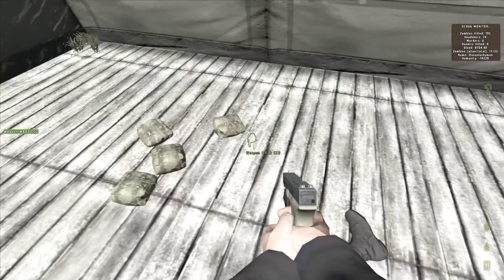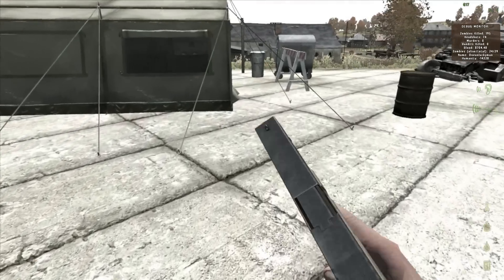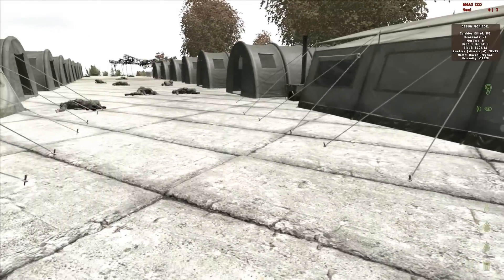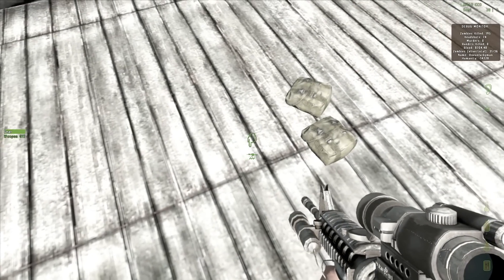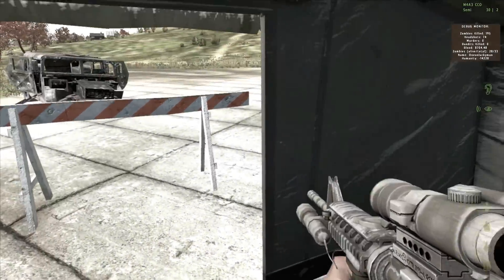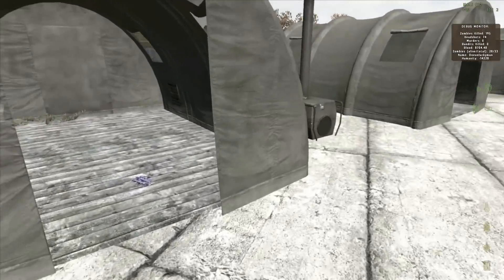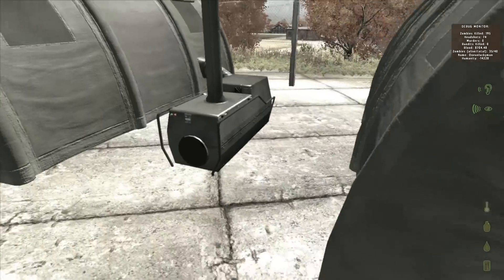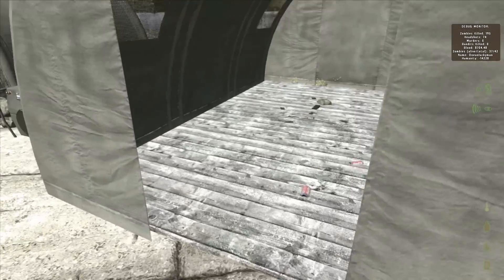Also in this spawn you can find AKs. What's in here? AK rounds. Now I can have my main gun. Let's check out these military tents. G17 mags. You can find DMRs in this tent. You can find AKMs, AK-74 Cobras. You can even find M16 ACOGs. I found a Fallon here before as well.